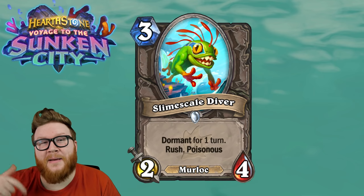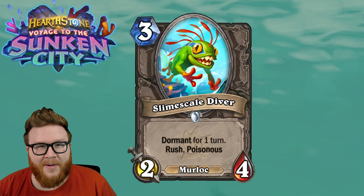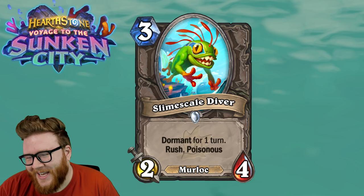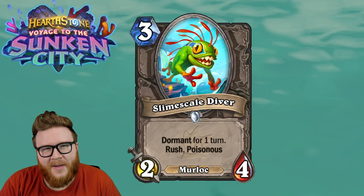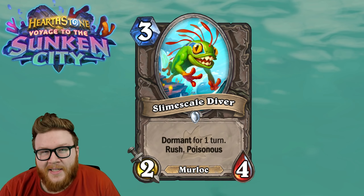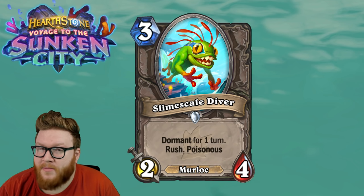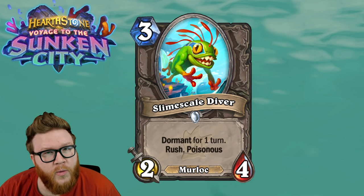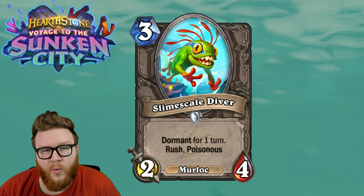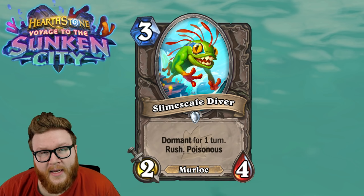They might have to spend the next turn spending mana to deal with it, which makes them unable to play their big threat. Then the turn after that they can play their big thing — and by then you've played another Slime Scale Diver and the chain continues, which is pretty spooky. Even if you're not using it as a friction tool like that, in the mid-game as a 2/4 minion this can still value trade over a lot of stuff while contributing to a Murloc board game plan. We've seen some Murloc Shaman cards floating around, and maybe this just slots into a Murloc deck that's trying to win the board in the mid-game.